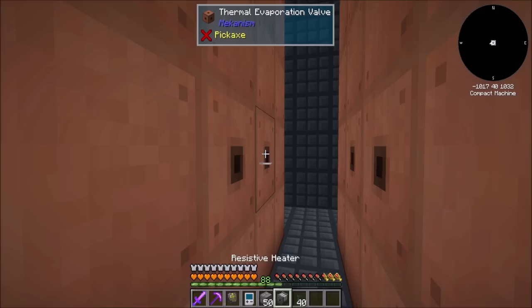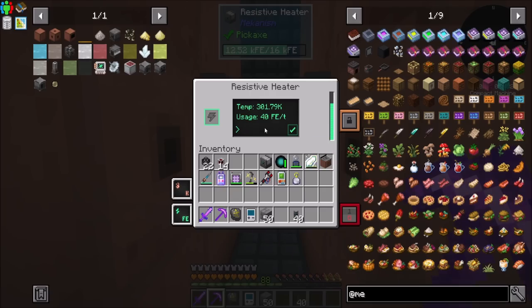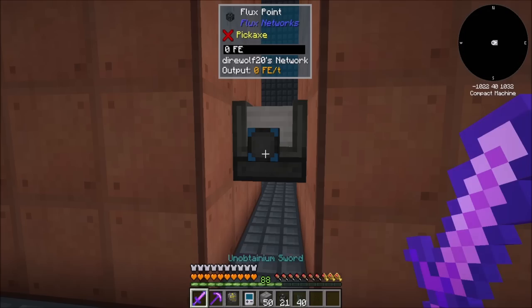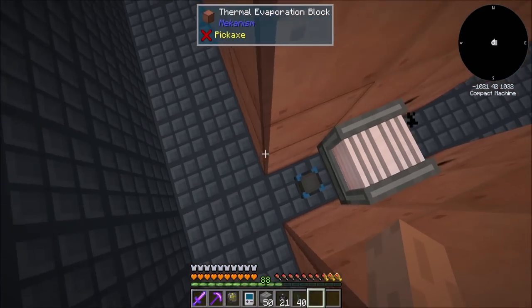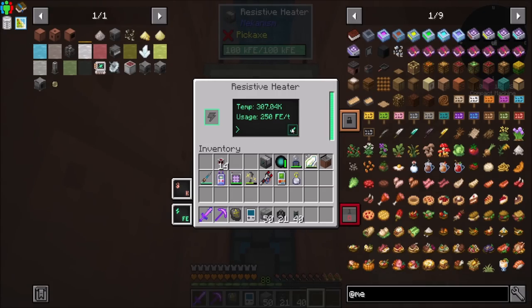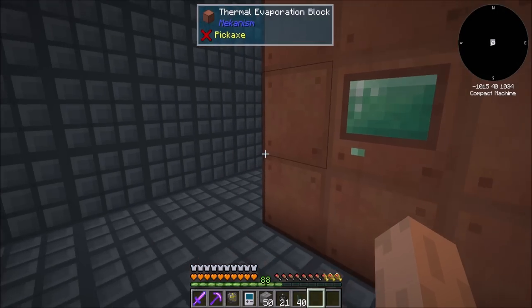You need the heat guy, so you're going to get a resistive heater. I always forget exactly how this is supposed to look — I think you want to be rotated. You want the green side to be in. Start with 250 RF a tick — that should be heating these bad boys up pretty nicely. Temperature going up, that's looking good.